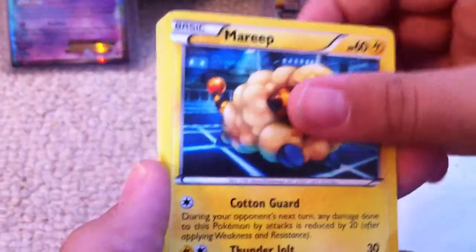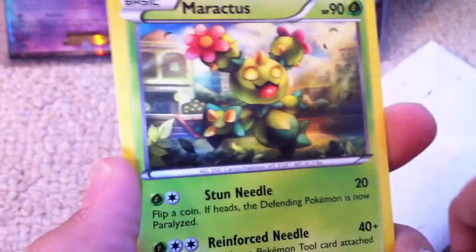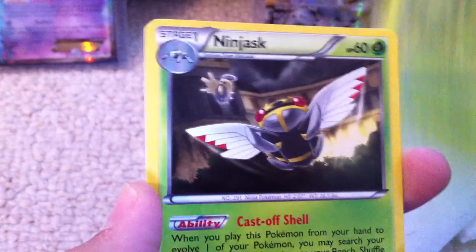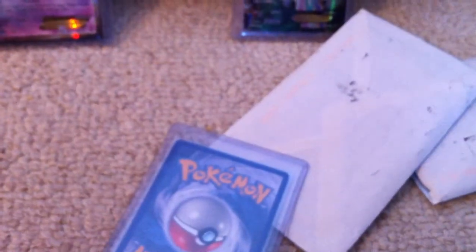So we're gonna start with a Hoppit reverse, Simisage reverse, Marill, Marowak — and that's a rare — Maractus, Ninjask, and Drifblim. Thanks a lot for those sick extras, really appreciate it.